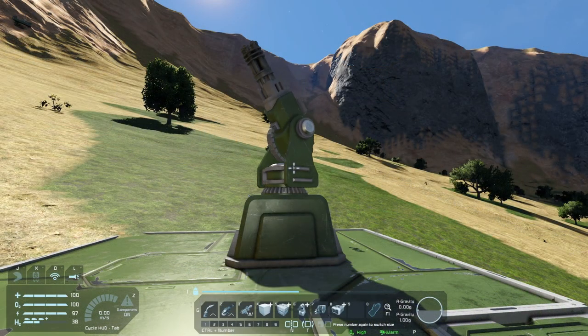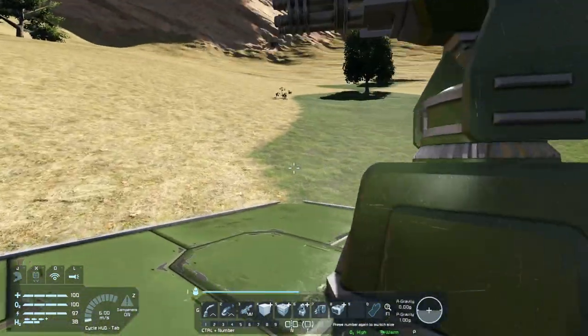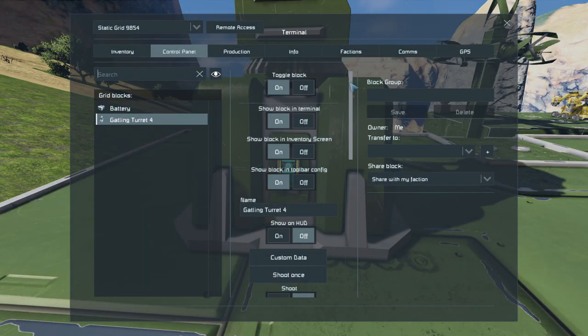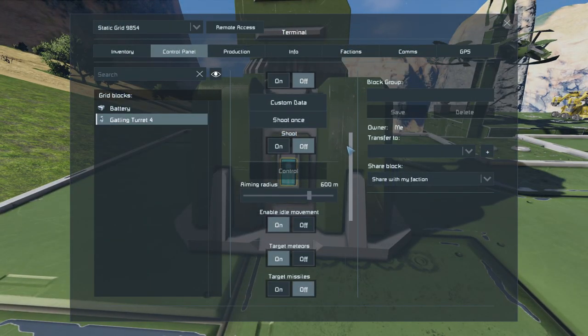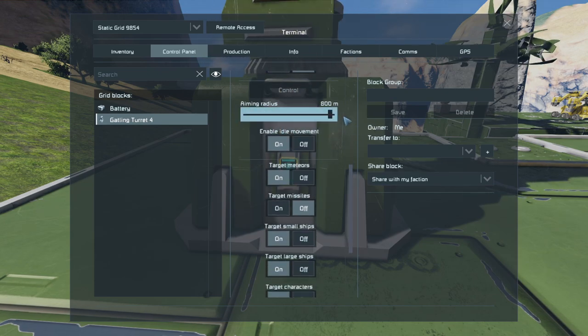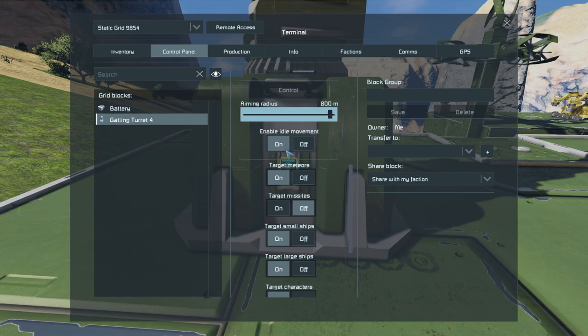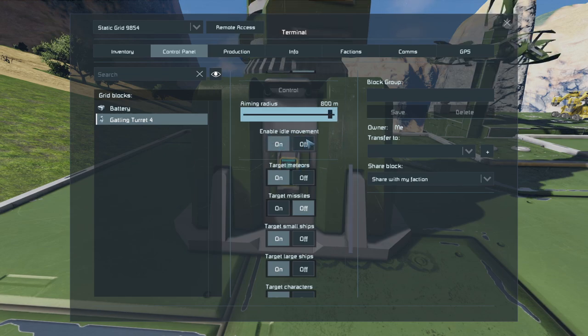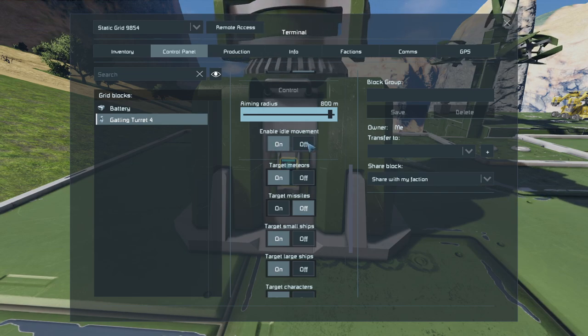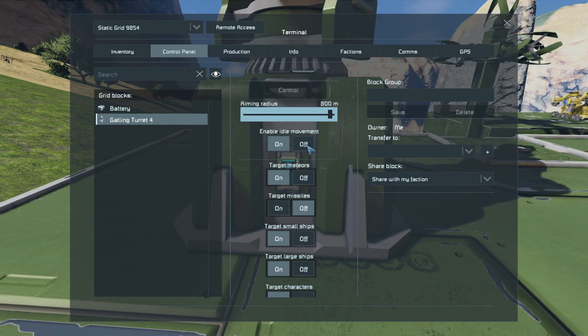In terms of base defense, turrets are a great option. Let's have a quick look at some of the settings. We want to make sure our block's turned on. It defaults to 600 meter aiming radius and you can put that up to 800. You can turn off the idle movement so it doesn't do that random rotating thing, which might save some frames if you're on a low-end system.